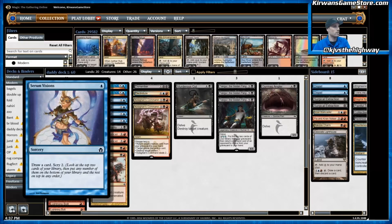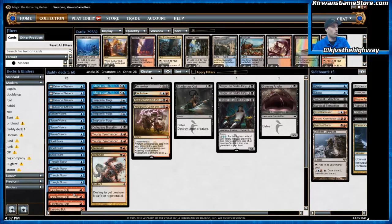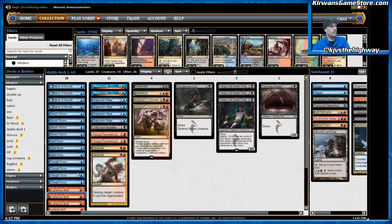The next four-of is Lightning Bolt, which is probably the best removal spell in modern and on a short list of the best cards in modern. Lightning Bolt is great for dealing with the occasional Planeswalker, it increases your closing speed dramatically — especially when combined with Snapcaster Mage. Lightning Bolt deals with a wide range of different threats, and can help you when you are ahead as well as help you catch up from behind. The mana efficiency on Lightning Bolt is staggeringly efficient, and is paralleled by almost nothing in modern — three damage for one mana is a great rate.